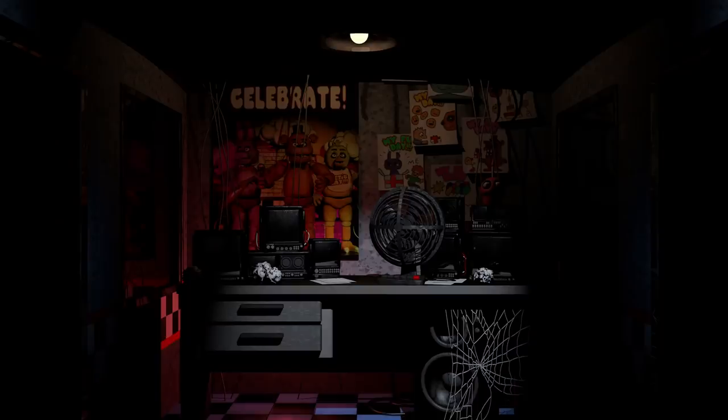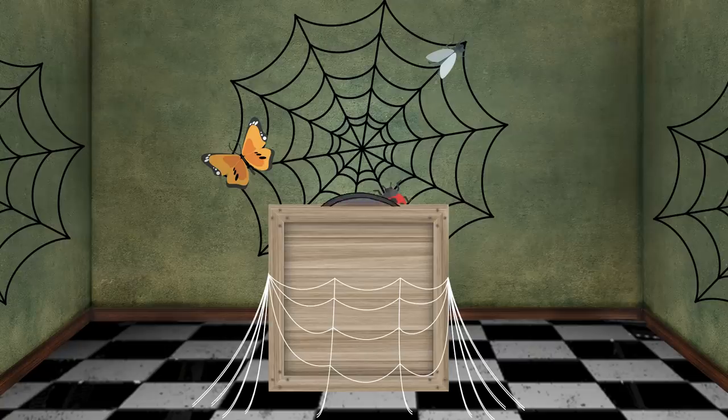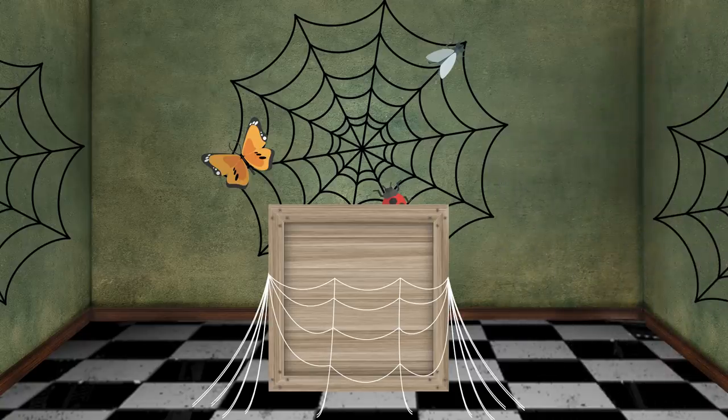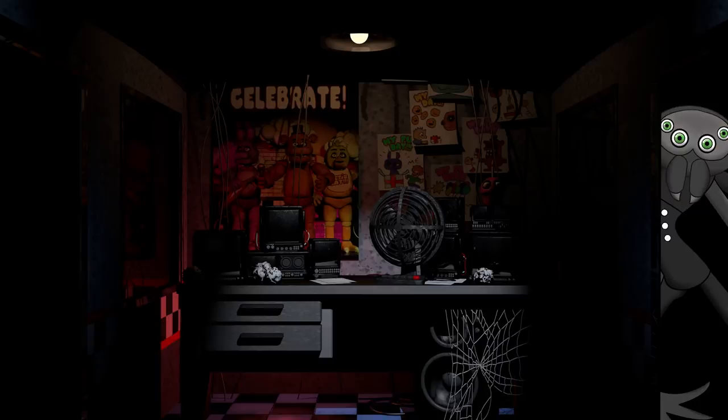If the player forgets to feed Spider Puppet and runs out of creepy crawlies, Spider Puppet would start to make their move — creepily exiting their box and making their way towards the player. Once they fully exit the box, there's nothing the player can do. They just have to hope it's almost 6 o'clock when Spider Puppet enters the room. Once inside the security office, all the electronics shut down. Spider Puppet peers inside and stares at the player for a short while, sometimes with their eyes rolling into the back of their head — until the player is greeted with a classic FNAF jump scare.